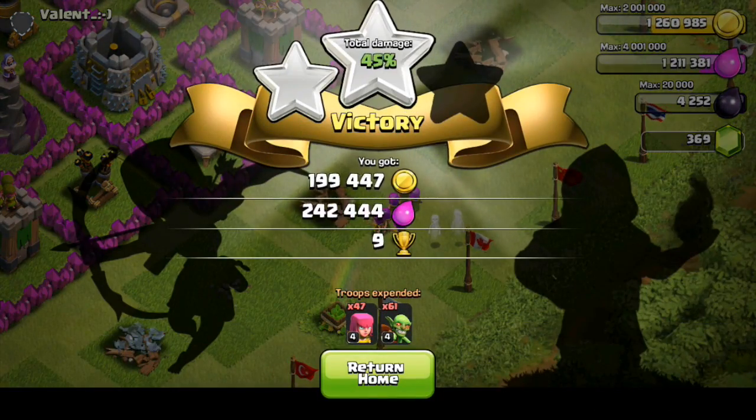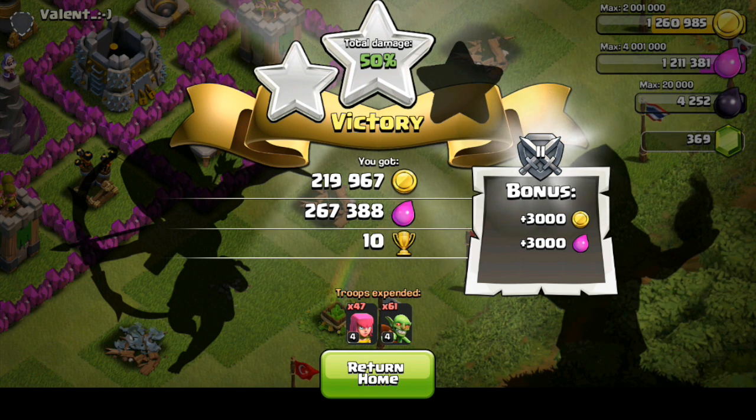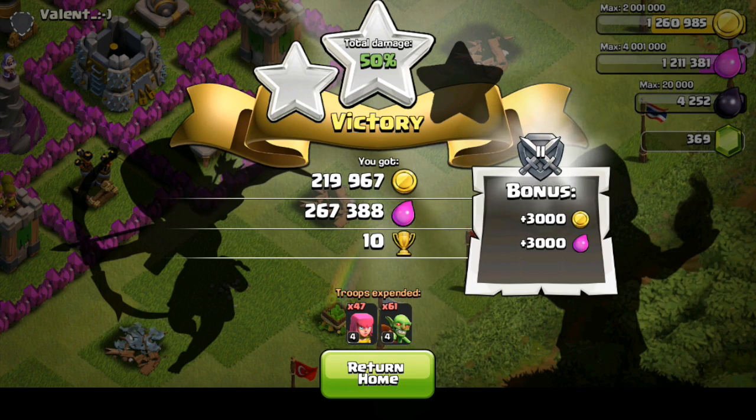Final building right there — got me at 50%. Seems like that was pretty solid. 219,000 gold, 267,000 elixir, a fat bonus of 6,000 combined, plus 10 trophies. Solid raiding. Let's go ahead and see if we can do it one more time with another raid.